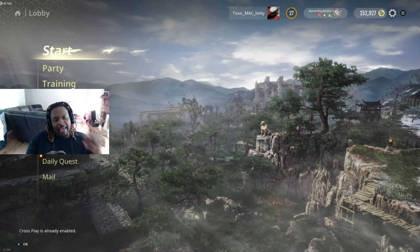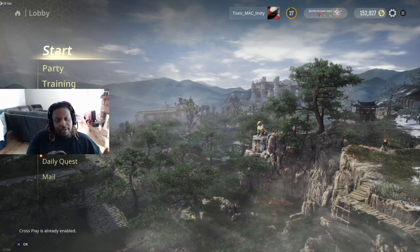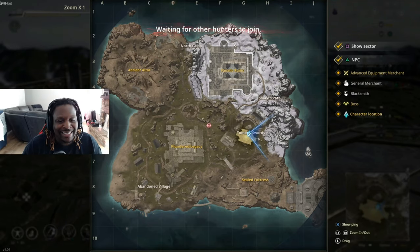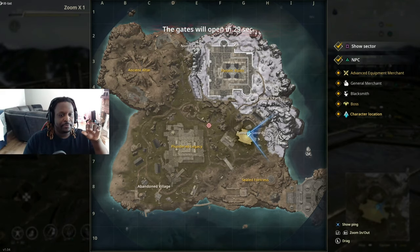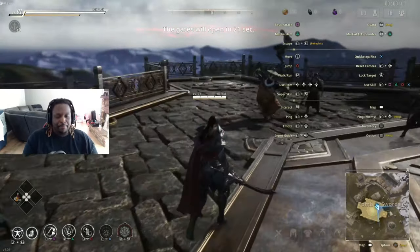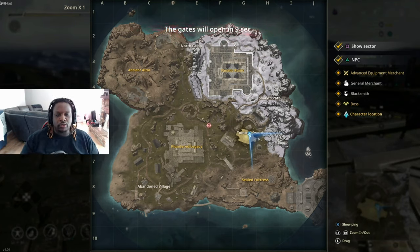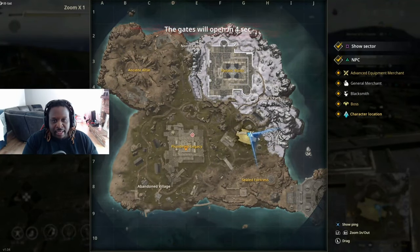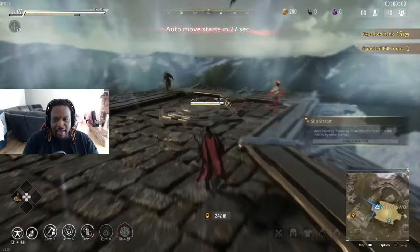Now we're going to go into a live game. I'm going to show you the area I like to drop in, my loot train to get to level 10 as fast as possible, when to fight, and when not to fight. Plundered Legacy and Fanatic Ruins are kind of like the Tilted Towers of Hunter's Arena — they're big, massive, have multiple levels, and have so much loot. A lot of people land in those two places. Seal Fortress and Ancient Altars are good, but the loot train takes longer because the loot is spread out.